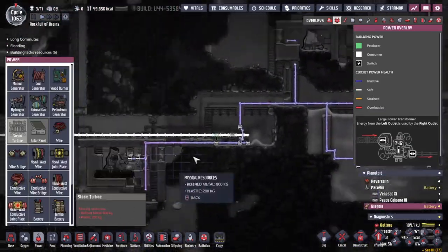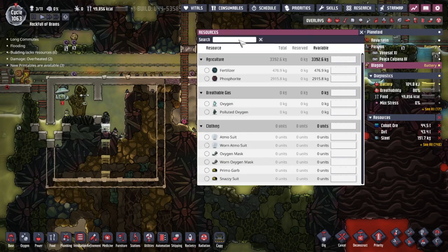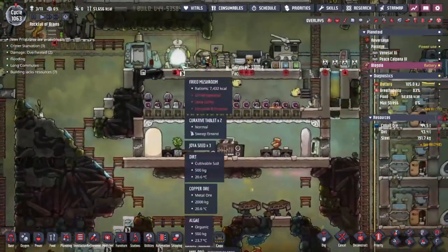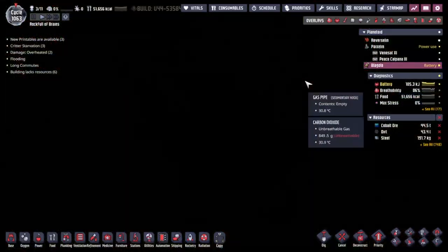We need to get ourselves one of these: the steam turbines. Unfortunately I'm currently unable to build this — I do not have any plastic here. If we come over to the search and go 'plastic,' you can see zero out of zero. We have none available to us. Let's just quickly check the mini pod and see if we've got any plastic being made there.